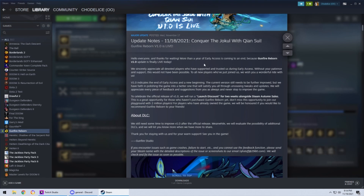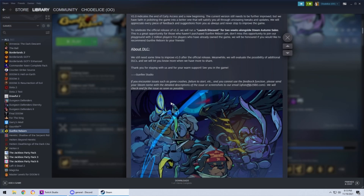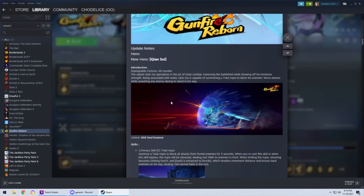The 1.0 patch is live. They announced it. The big thing is a whole new area — we got Act 4, Stage 4, whatever you want to call it. And we got Qian Sui, the new turtle guy you can see here. He's pretty sweet. Let's go into all the fun newness.